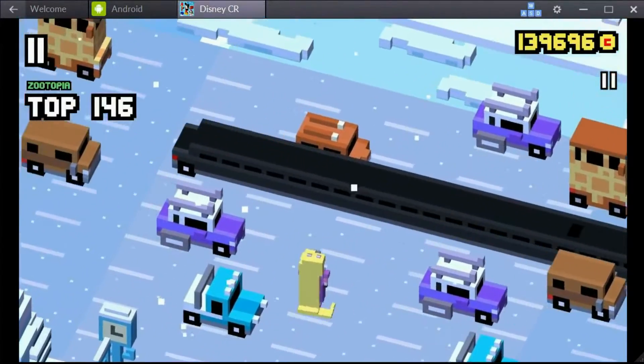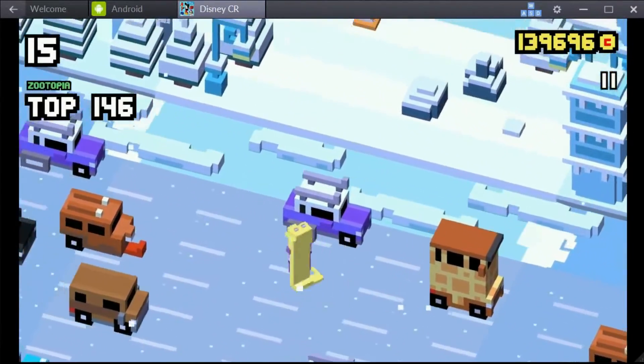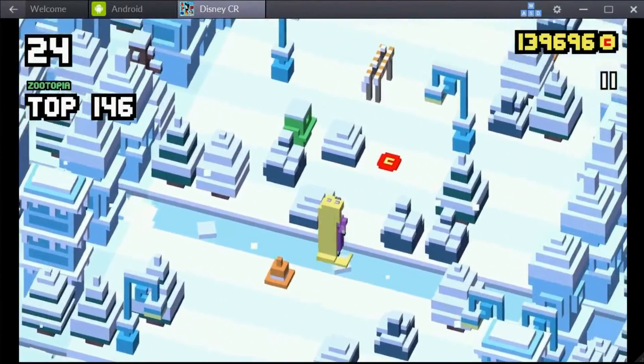How to unlock the secret character Wrangled from the Zootopia theme of Disney Crossy Road. Wrangled was added to the Zootopia theme following the Alice Through the Looking Glass update of the game.